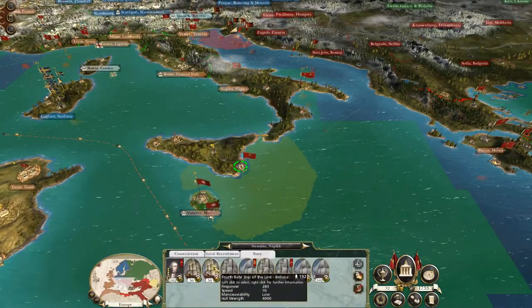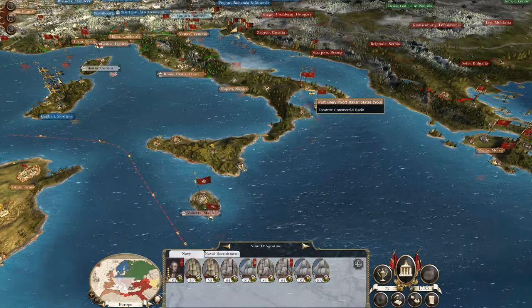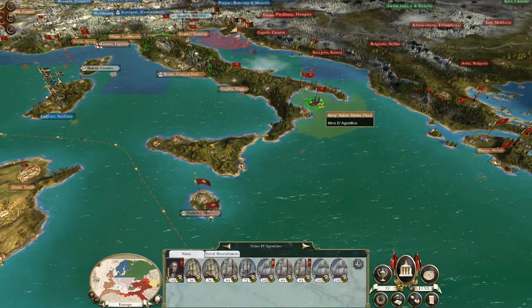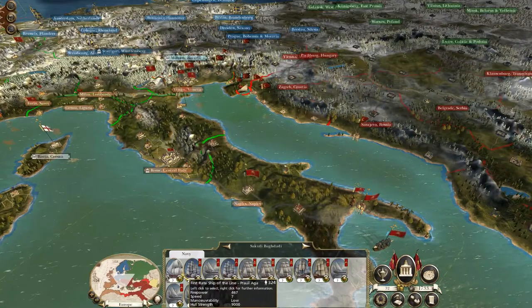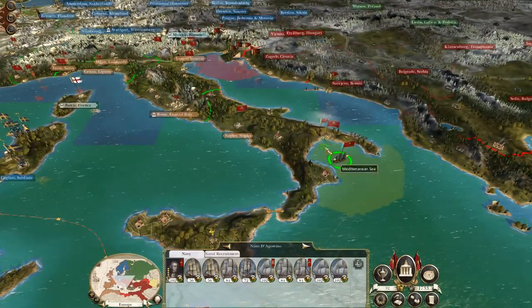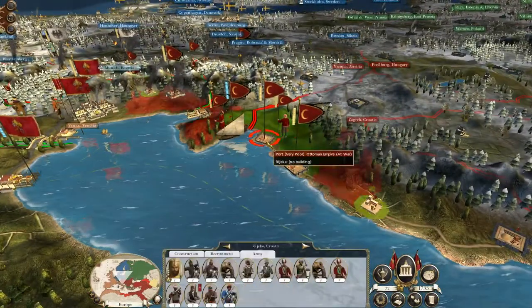What I'm tempted to do is take these chaps — it's quite a strong fleet. Get my third-rate ship of the line positioned, and then this fleet up here has a first-rate, a third-rate, and a lot of smaller ships. I'm tempted to roll the dice and auto-resolve just because they've got lots of armies here.